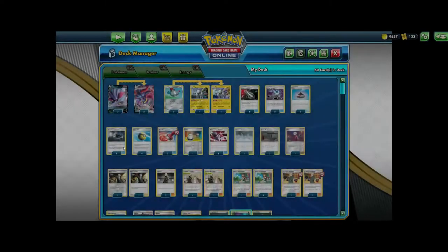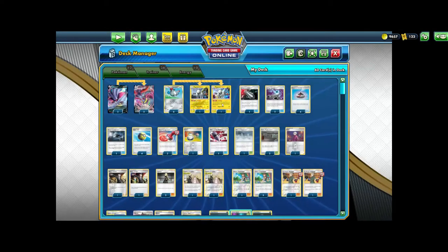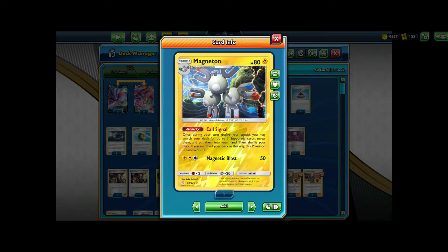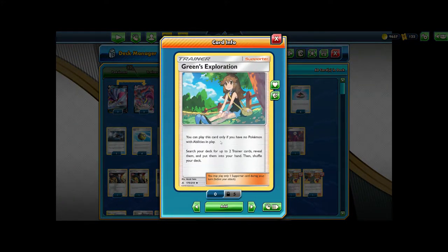In order to power up this Malamar VMAX, playing dark, you don't have much dark acceleration in the format right now besides Revile GX, but that clunks the deck even more. So in order to be as consistent as possible, we use the Magneton line using Call Signal. Once during your turn, you may search your deck for up to three supporter cards, reveal them, and put them into your hand, then shuffle your deck. If you search your deck this way, this Pokemon is knocked out.